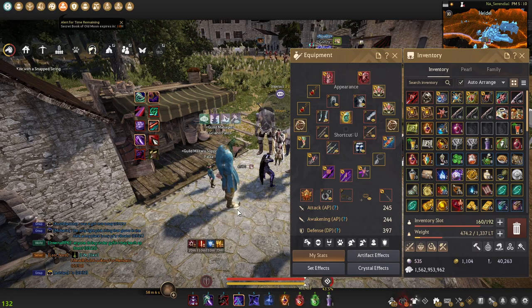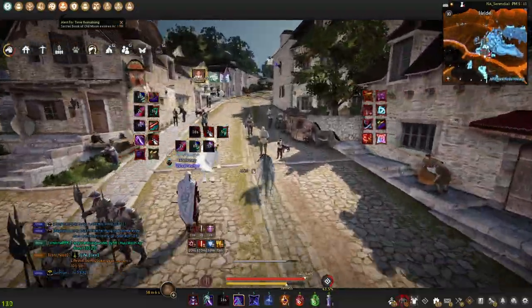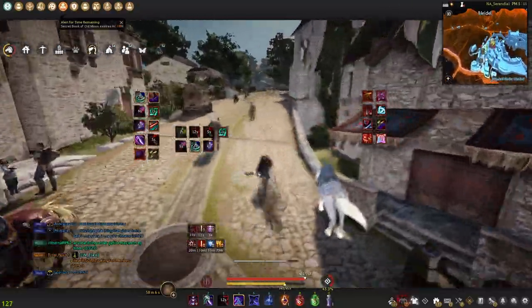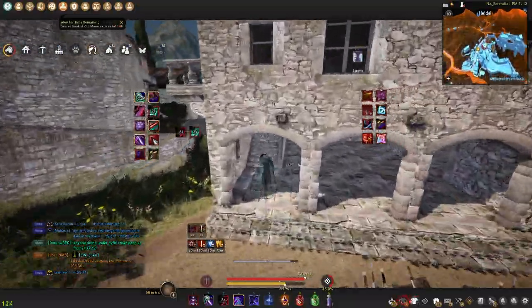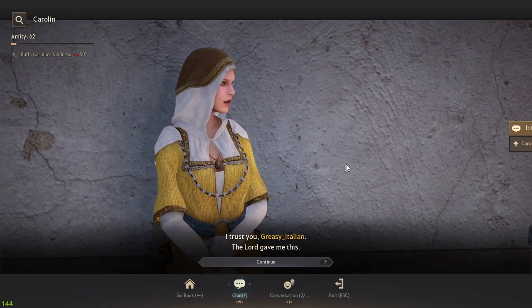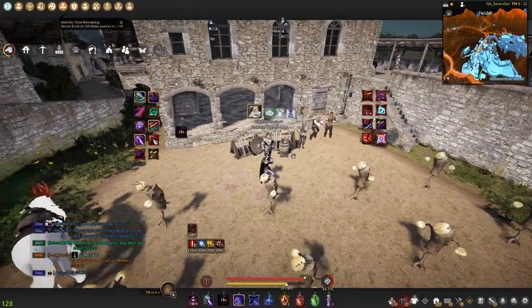In terms of other buffs, there is an NPC at the top of Trent called Caroline, where everyone gathers before the Node War starts. Reach 50 Amity with her through the Amity minigame and you get a buff called Caroline's Kindness: 10% crit for 30 minutes that persists through death. It's a big damage increase and absolutely huge — everybody waits here before the war starts.